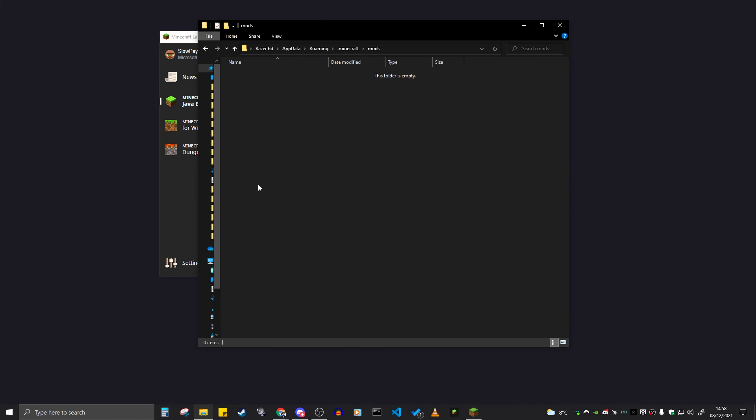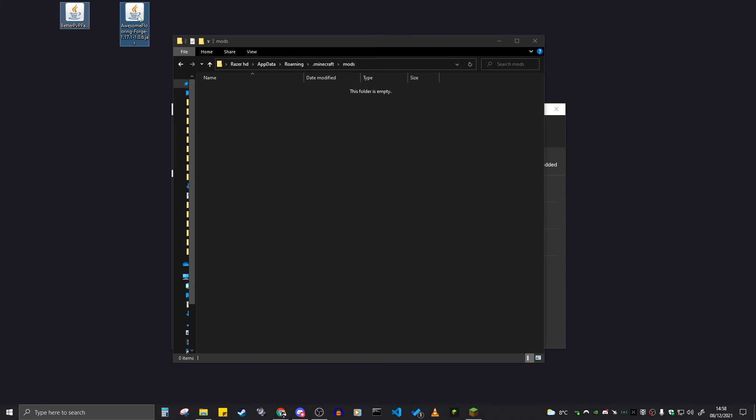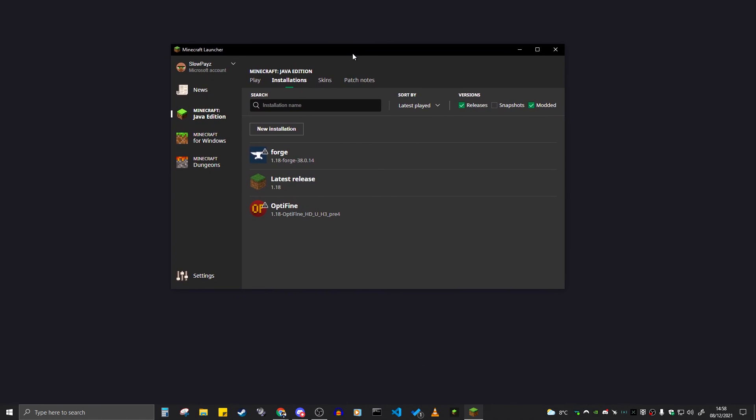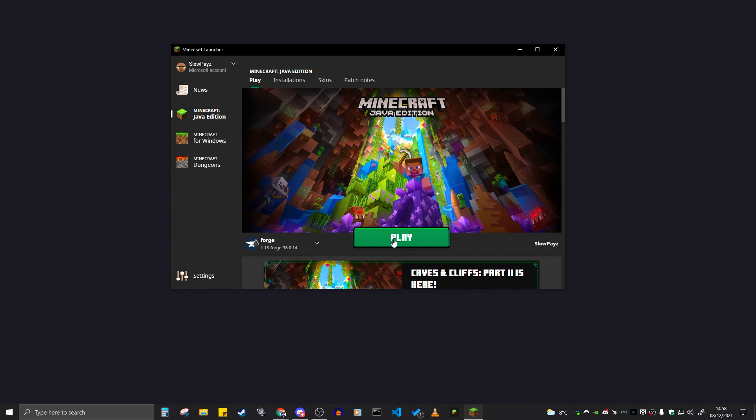Double-click into the mods folder — as you can see, mine is empty at the moment. Now drag in your two downloaded files: the Better PvP mod and the Awesome Flooring mod, downloaded from Planet Minecraft and CurseForge respectively. Just drag those two in, and once you've done that, close down the file window and you'll be back on the Minecraft launcher.